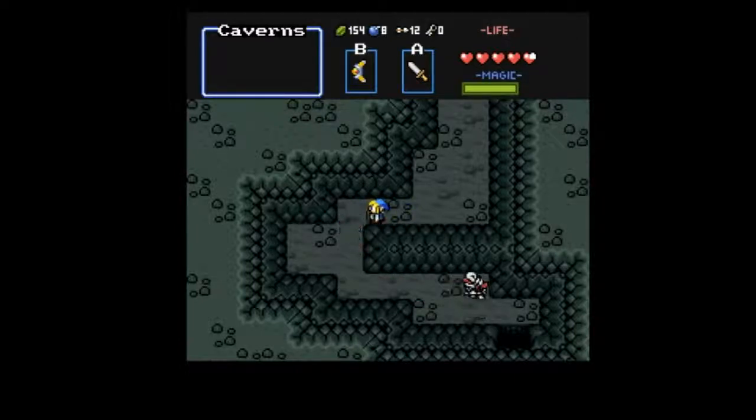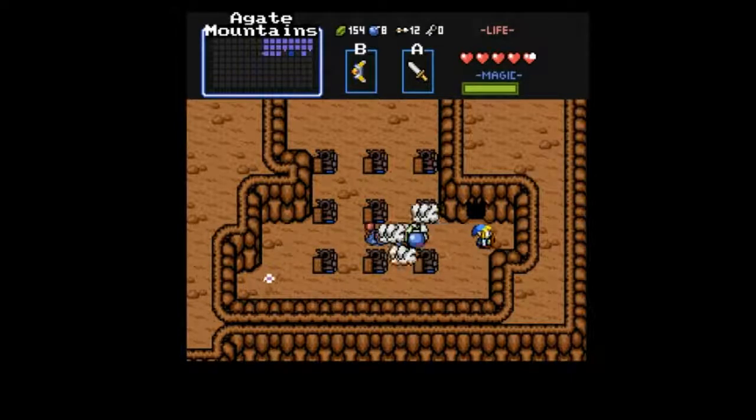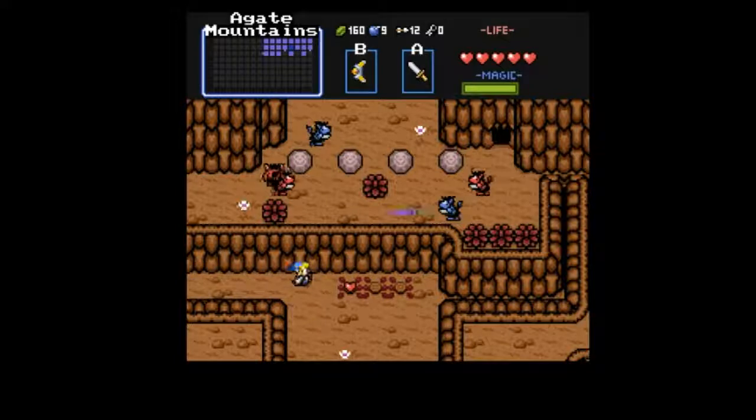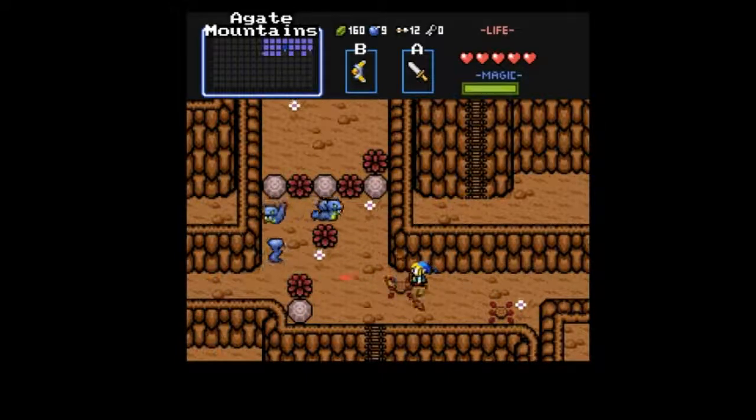This game has invincibility frames. What's down here? A lady who sells ammo. Maybe I can get a heart off one of these bushes — of course not. We'll keep going this way. We're not in that much danger. I do need to go this way. I got a heart! I hate these rocks — they're really hard to dodge because they are so erratic. I deliberately moved and boom.